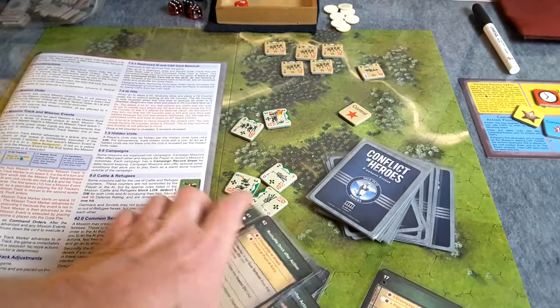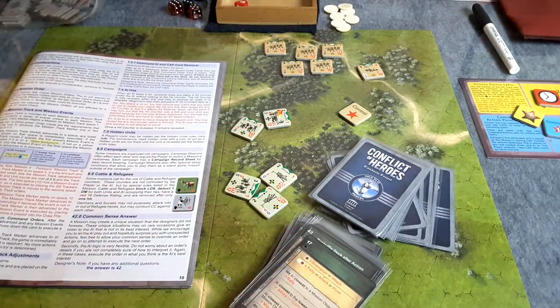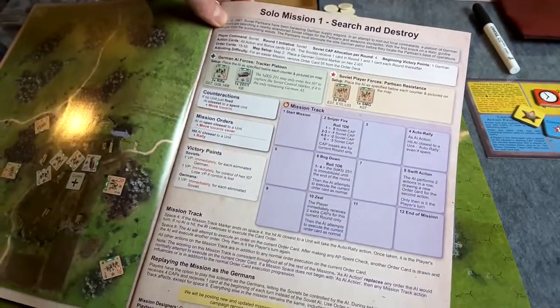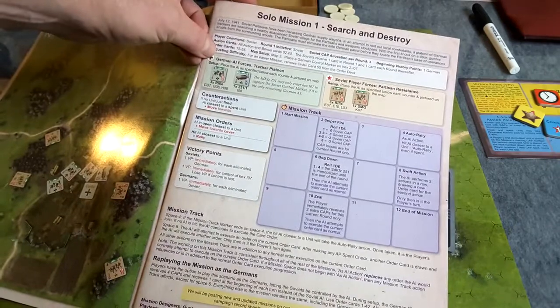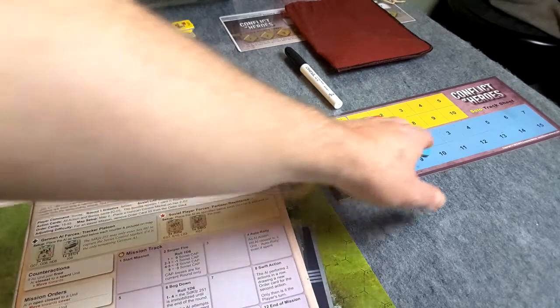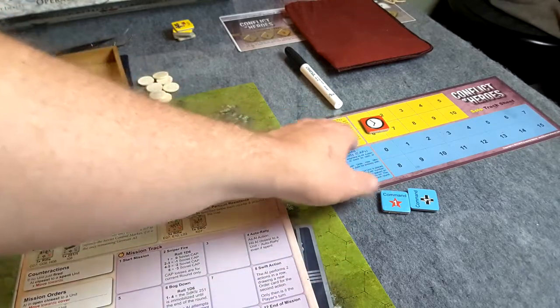I do want to video this for you guys — a full game. I'm going to try it out a little bit and set up the scenario. Mission one for the solo expansion is search and destroy. There's all kinds of things on here to keep track of, including the mission track, counter actions, mission orders, victory points, the units involved and so on. You keep track of one side's caps and victory points for both sides, and the turn is up here.